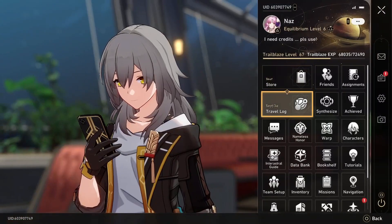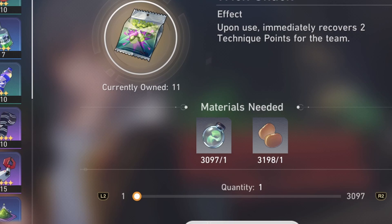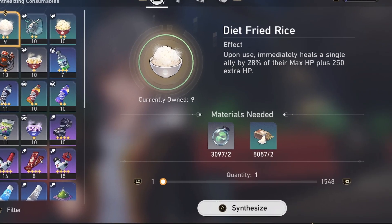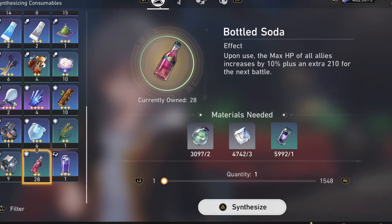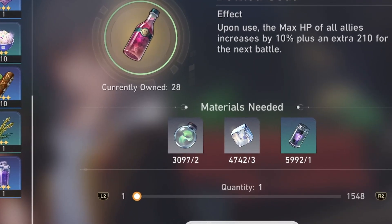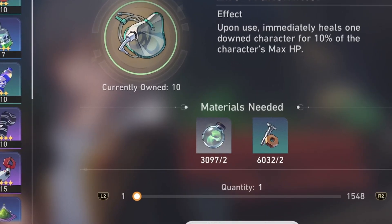Now for the consumables. I'm not really sure how to put this into value perspective, but if we look at all the items you need to make these, I can make them over 1,000 times. This isn't me trying to brag, but to show you how easy it is to acquire the mats to make them. It should also be noted that you cannot use consumables in the hardest content the game has, so these aren't as impactful as they may seem.